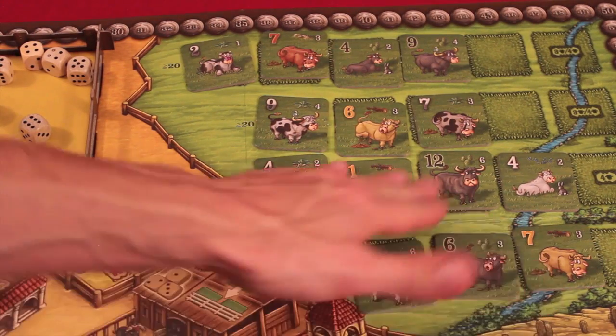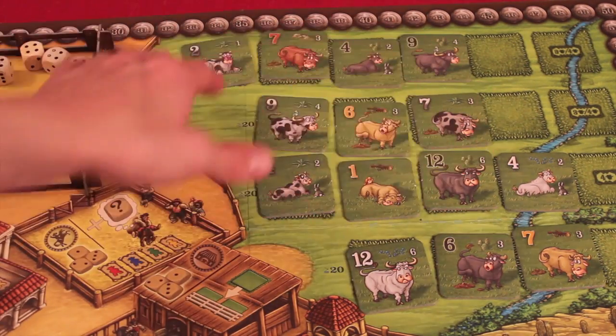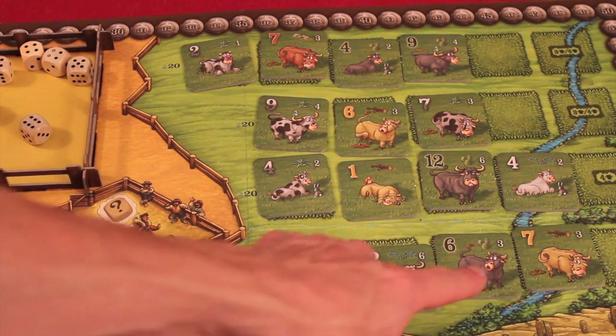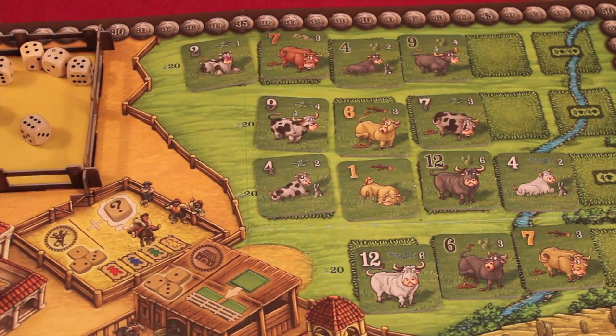You can see the board with all the different pastures with all the different types of cows and numbers. When any pasture gets refilled, the numbers from left to right must equal 20 or more before you stop putting tiles. And depending on the number of players, you might stop early as well.